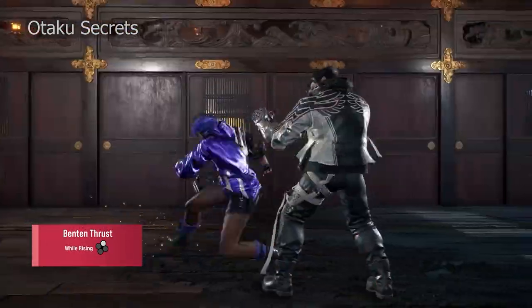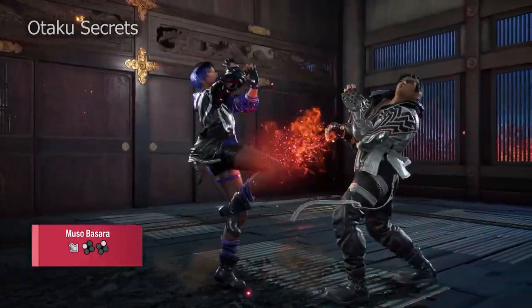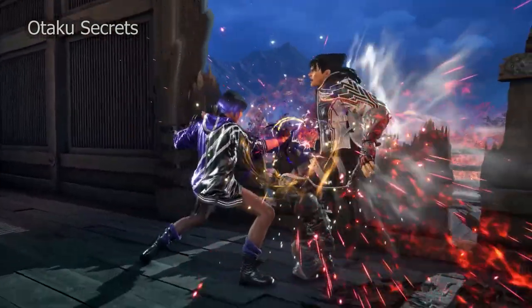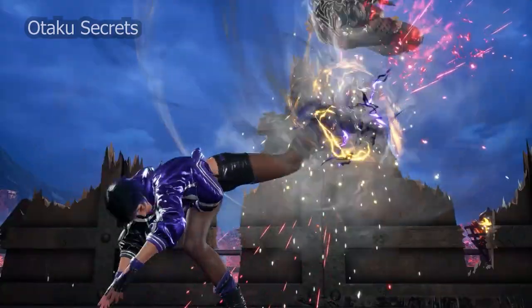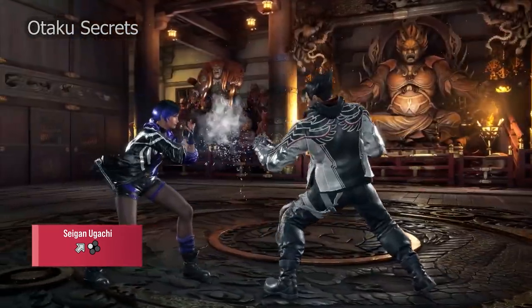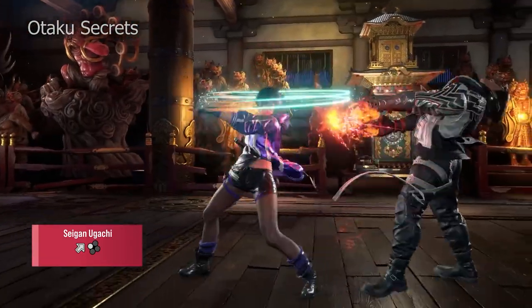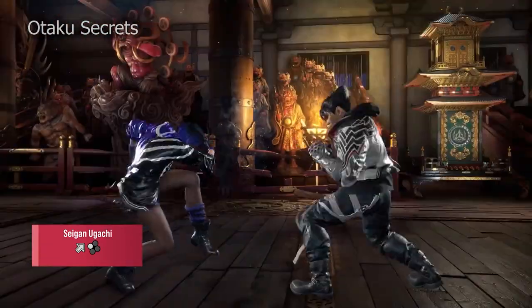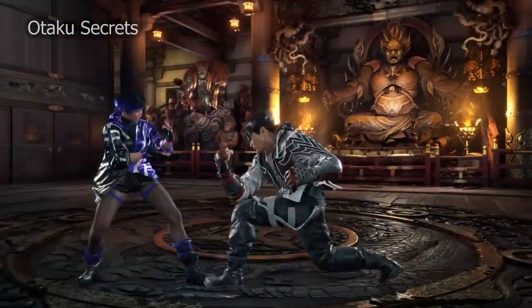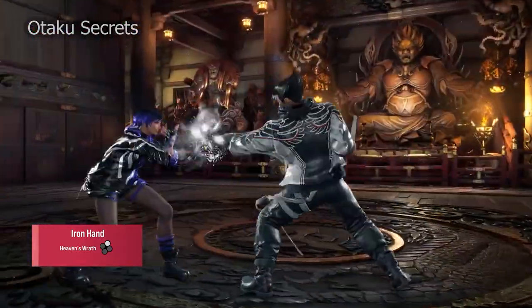Ben 10 Thrust is a safe mid from crouch with a built-in sidestep. This guarantees Musou Basara on counter hit and wall splats on normal hit, making it quite scary at the wall. Seigan Ugachi, whilst not evasive, is another great defensive move — a quick high chop that on counter hit allows two guaranteed hits from two separate stances, culminating in a heat engager. Or more simply, you can just go for Iron Hand.